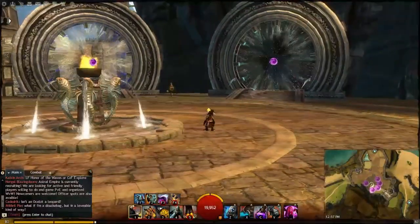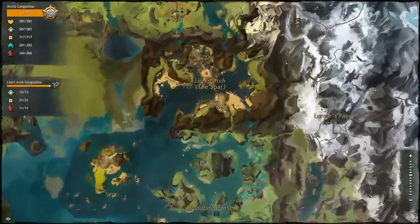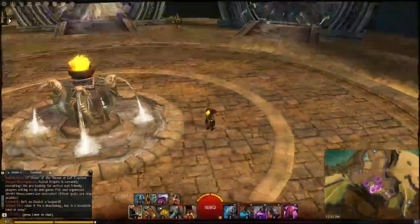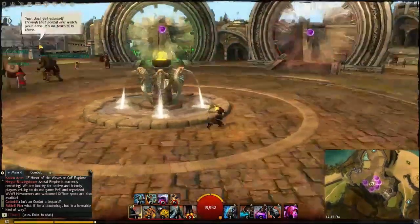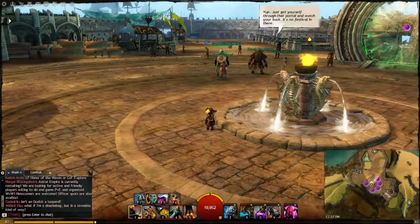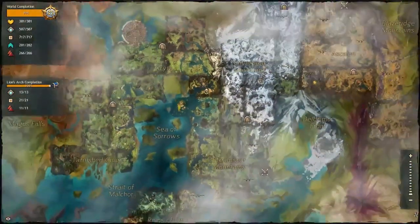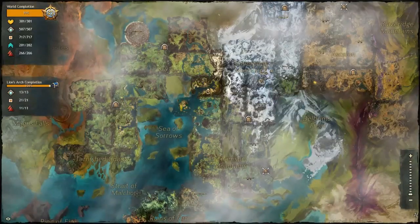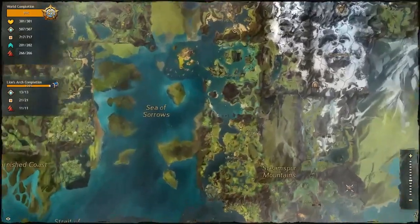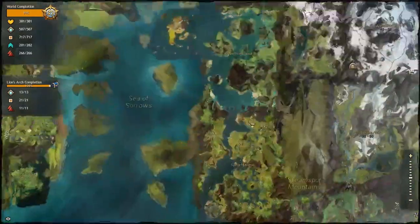I'm standing at this main hub in the main city called Lion's Arch. If you go down here to Fort Mariner, it's kind of the hub to everything PvP and everything in the world. The area that you level in — the area with instances, the actual physical world — is here, where I'm at right now. It has all of the instances, all the dungeons, and all the zones where you level in. You can see here tasks, skill points, point of interest — everything here. This is where you level.